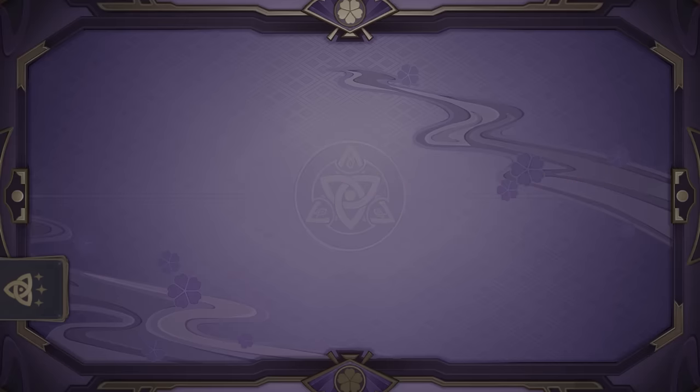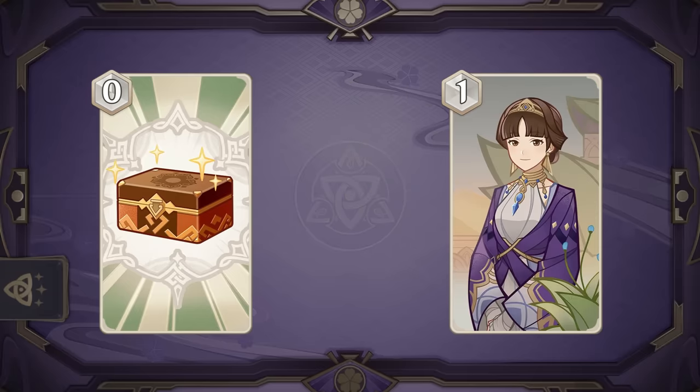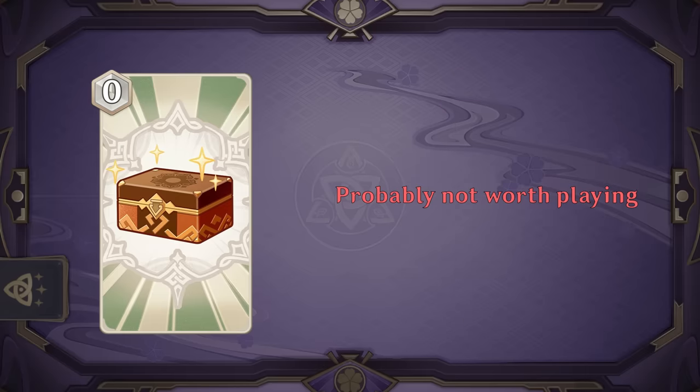And speaking of item action cards, we have two new ones. Seed Dispensary will discount a one cost support card by one, effectively making it cost zero. This could be powerful as it has the potential to generate two dice, and has a lot of similarity with Dunyazad as a lot of those cards are companions. However, since it doesn't draw you those companions when you play it, in general this does look worse than Dunyazad, and you should probably not play it. Though if you find your deck with a lot of one cost cards, then maybe give it a try.